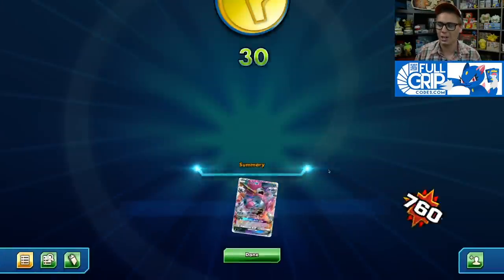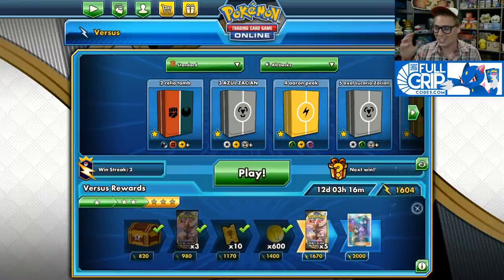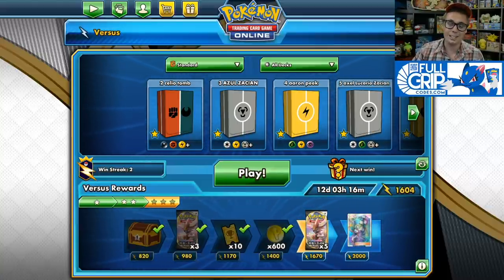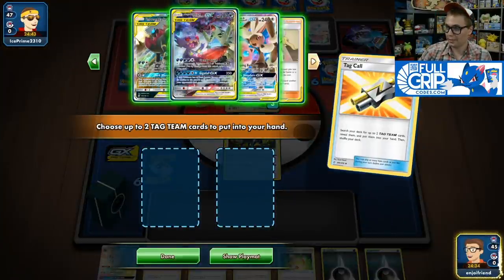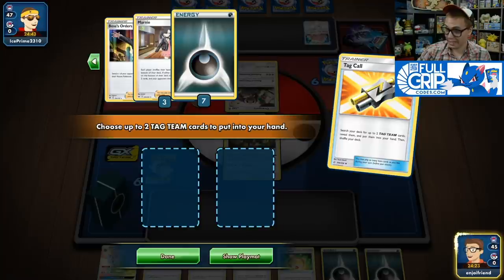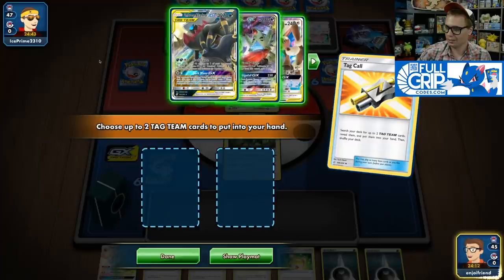Looks like I'm going to be going first in game 2. We're playing against a control deck, which could be very tough to beat. We do have Gigafall GX, but I don't think it'll ever be possible to get 10 energy into Mega Sableye and Tyranitar — I only have 9 in the deck. The rest of our deck isn't super great against this matchup, so we're just going to have to try and run them off the table.